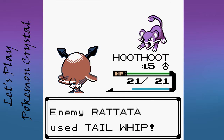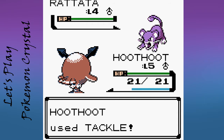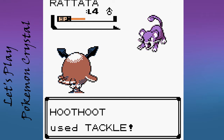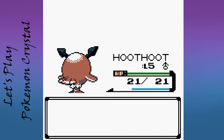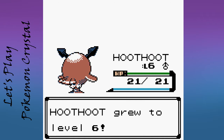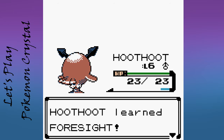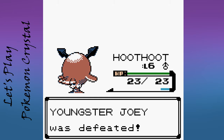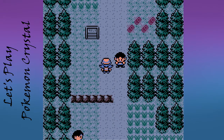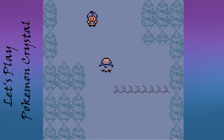Hoot Hoot is currently still level 5. Hoot Hoot learned Foresight — a move that is basically useless unless you're going up against Ghost types. It's literally just to make normal and fighting type moves hit Ghosts. That's all it does.